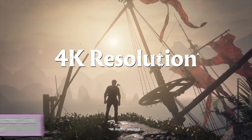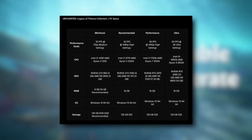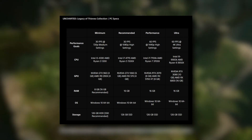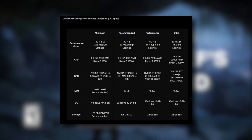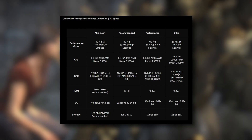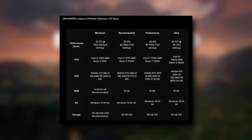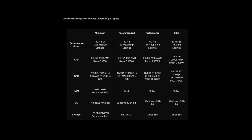The last big thing is the PC spec sheet for Uncharted Legacy of Thieves Collection, which you can see on screen. It looks like you'll be able to run 60 frames per second at 4K ultra with GPUs like the RTX 3080 and the AMD RX 6800 16GB model. I'm sure the PC guys will break it down further in the comment section and tell me how it's shaping up. I'll definitely have my boy Arachnid on in the future to discuss this Uncharted Legacy of Thieves Collection on PC.